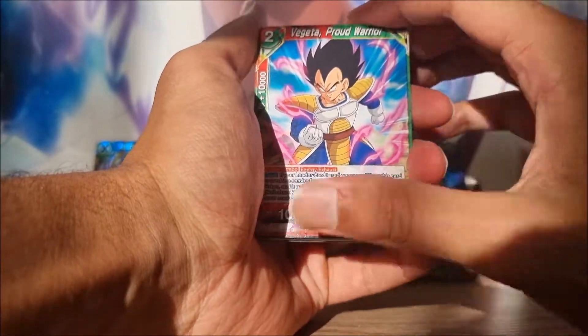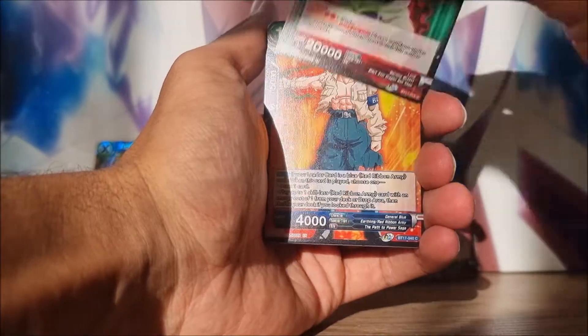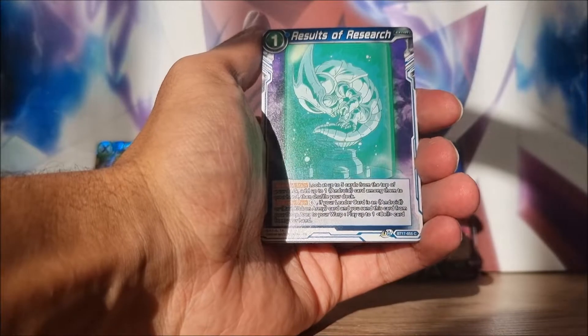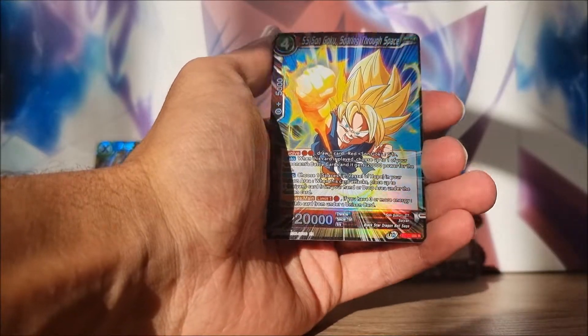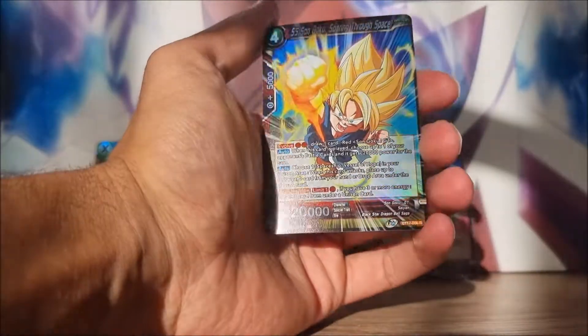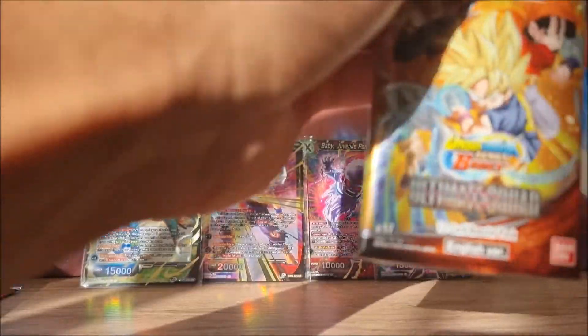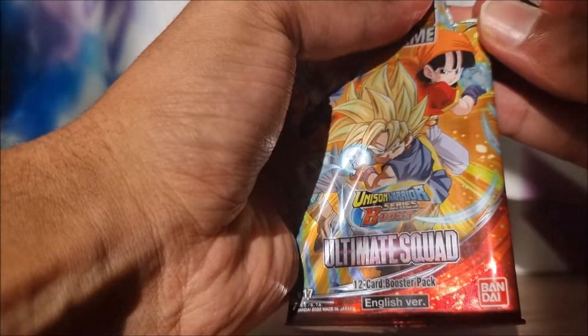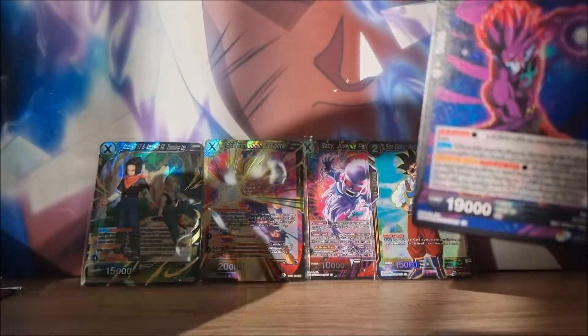Prince Vegeta, Fabulous Heating, Android 18, Kefla, Lube, Blue, Mechikobura, Results, Android 20, Planet, Prince Vegeta - Foil Rare. This reminds me of one of the starter leaders early on - there was a lot of Super Saiyan kid Goku in some of the early sets. That's what that one reminds me of.